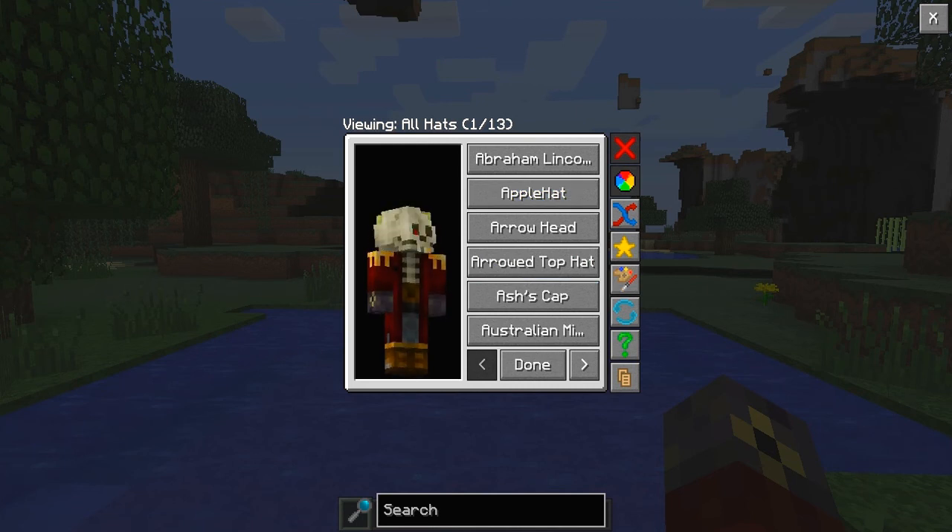Now as you can see you've got a bunch of options, but first things first I'm just going to be showing you guys the hats. One thing I just want to note is the GUI scale is really really nice and clean looking — it fits in with the vanilla Minecraft. So yeah, let's go ahead and test out some hats here.